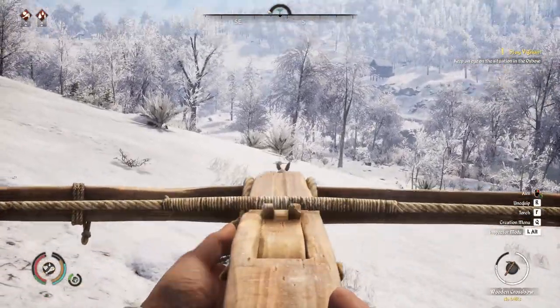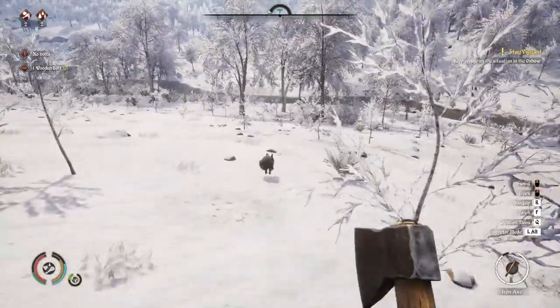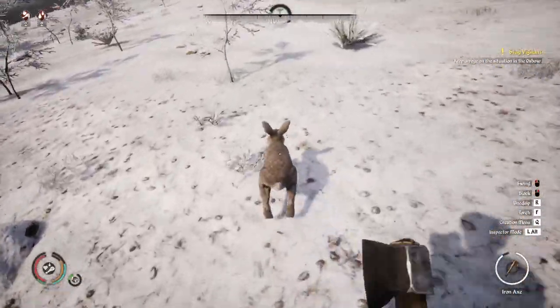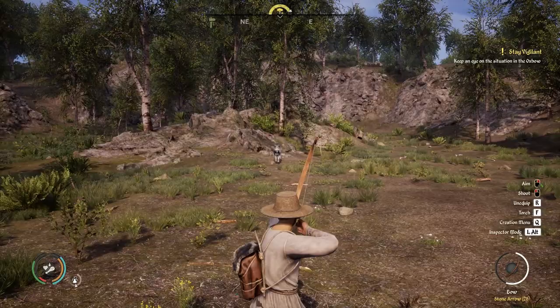New players might assume that passive animals will be the easiest to hunt due to the lack of danger, but I found that it's actually easier to take down something that's coming towards you as opposed to running away.